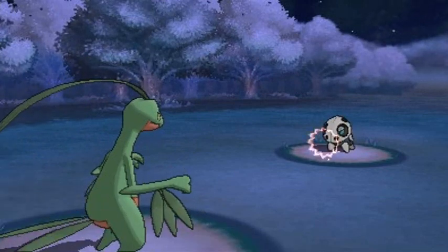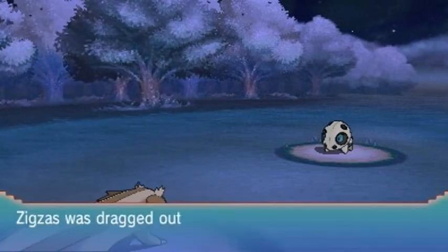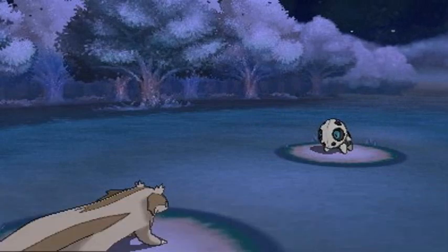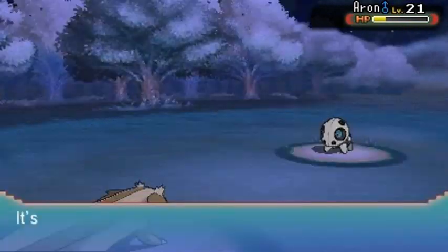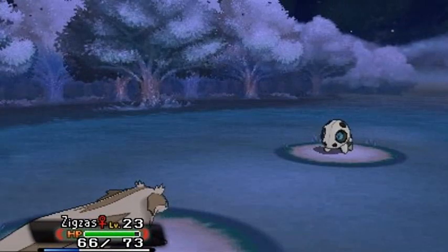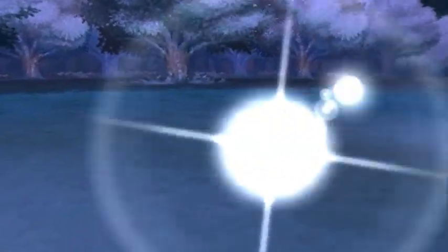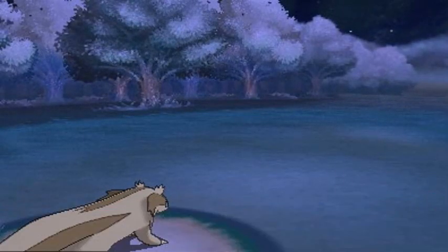He's using a Roar attack — let's try Rock Smash. His Protect attack is blocking everything. Let's go with Zigzagoon. That's right, Zigzagoon is going up against an Arron and not taking crap from anybody. Honey badger don't give a — there we go! That is how you do it. Everybody's getting experience points and we defeat Dylan.